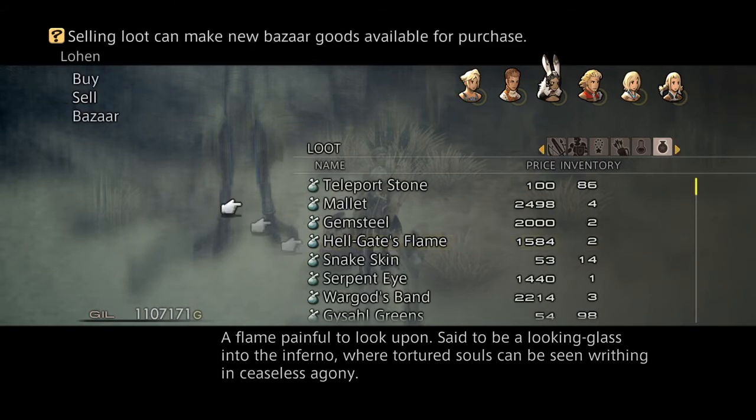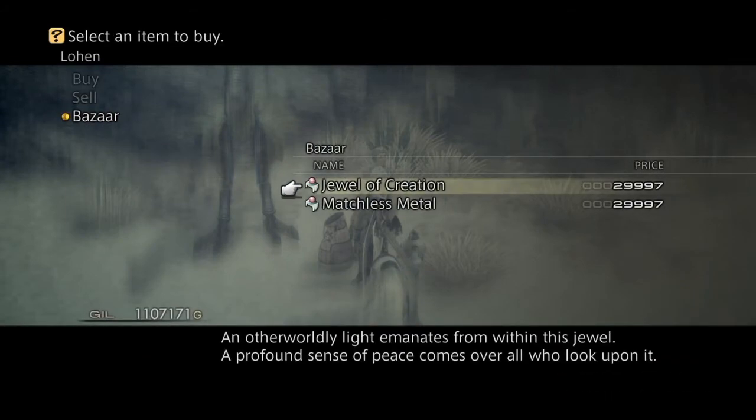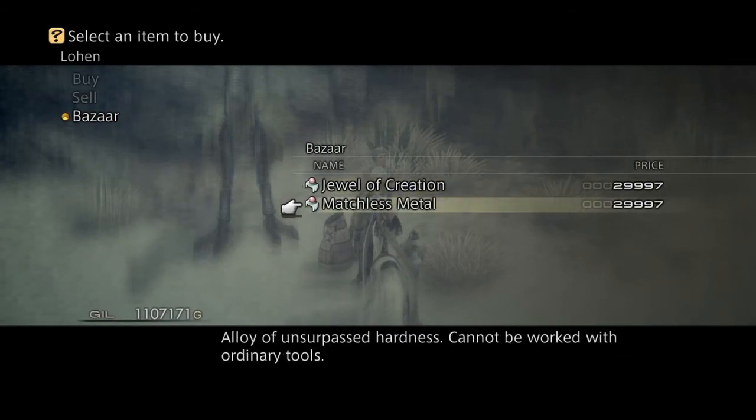Come on out. And boom — new bazaar good. Go to the bazaar and bam, there it is baby. Matchless Steel. So you purchase that and I get a gem steel.